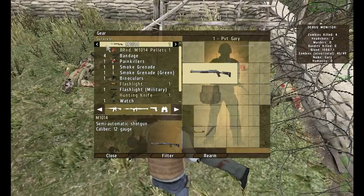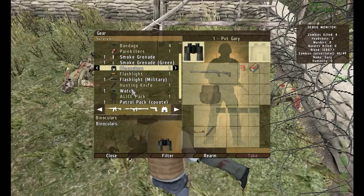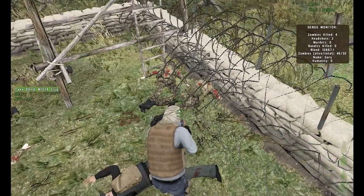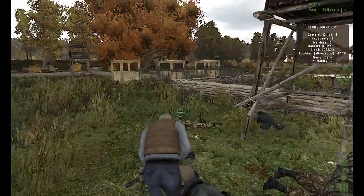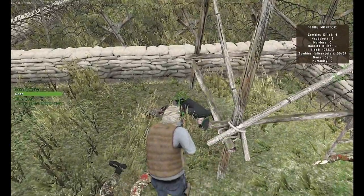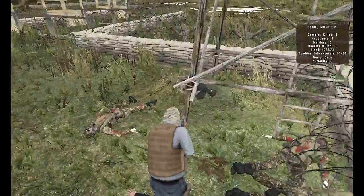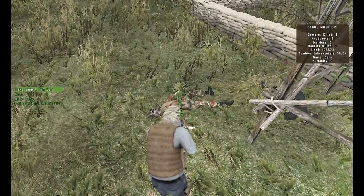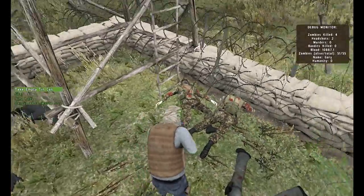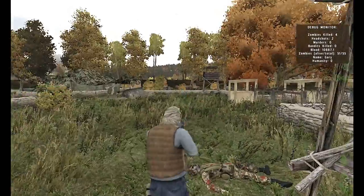I'm going to finish looting this guy's body — four bandages, which is good, painkillers, binoculars, a watch, a military flashlight, another slug for my weapon, a tin can, and a bandage. To loot bodies: if you look at a body and scroll your mouse wheel and see a double arrow around your cursor, that means there's something on that body. If you just see a regular icon with the three ammo under it, that means there's nothing there you can use.